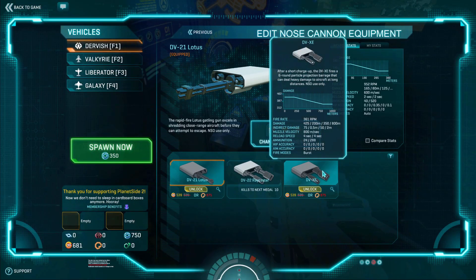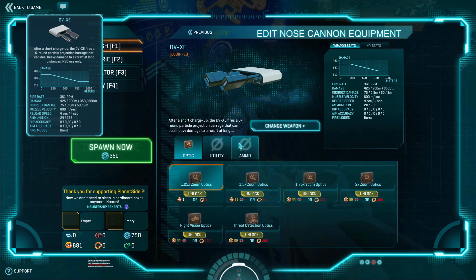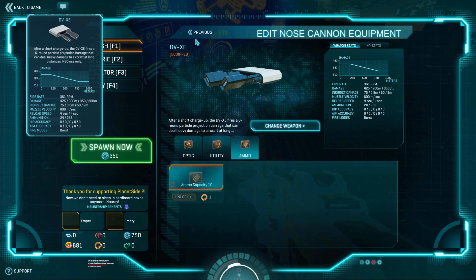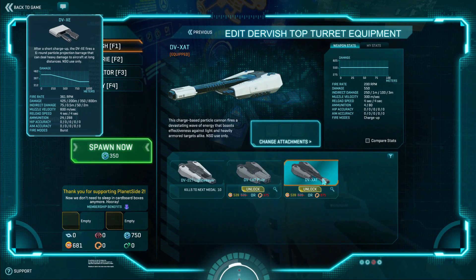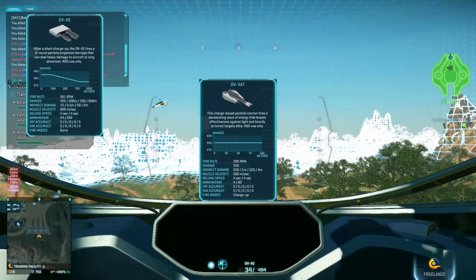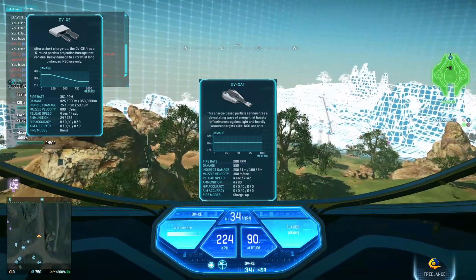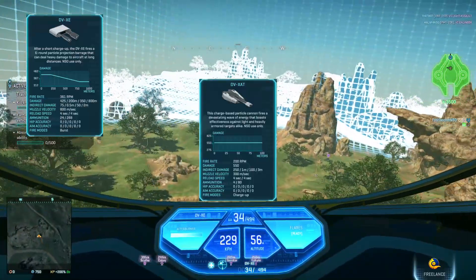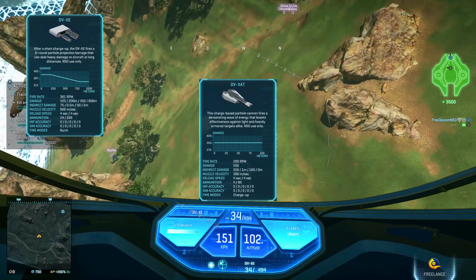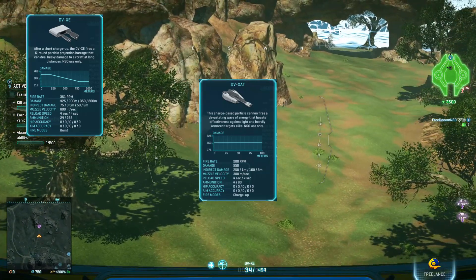Let's try the last weapons — it's a charge-up weapon again. It says it can do high damage at long range. We're gonna take the same magazine size and ammo capacity. The last weapon is the DV-SAT — a charge-based particle weapon. Let's go check it out. This is the charge-up weapon.